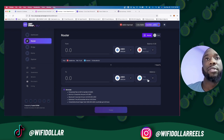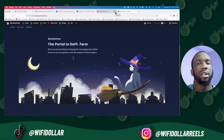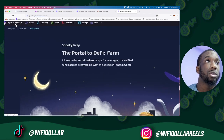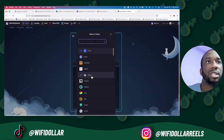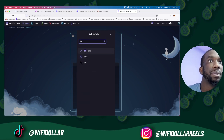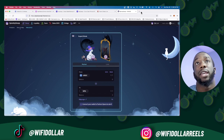You also have to have the Fantom mainnet added to your MetaMask wallet. If you don't already have it, when you first open SpookySwap — spookyswap.finance — it will prompt you to add it. Now on SpookySwap, we want to swap the USDC we have on the Fantom mainnet for SPA. You'd go here, type in USDC, then swap it for SPA — that's the ticker symbol. That swap should take about 20 to 30 seconds on Fantom; it's very fast.